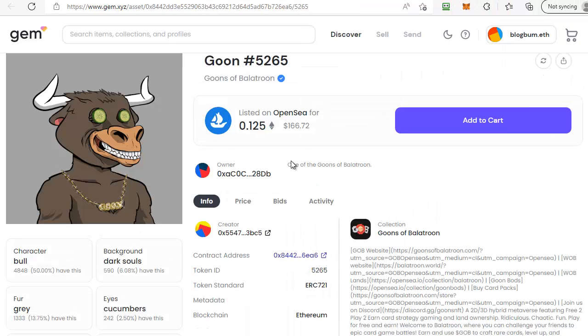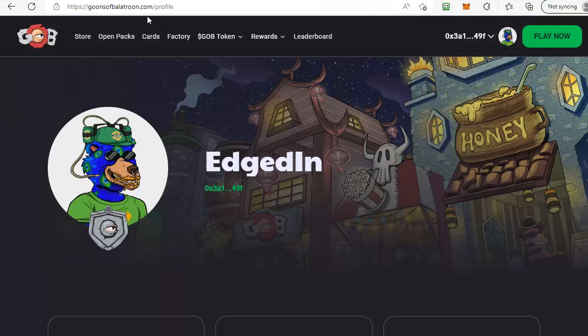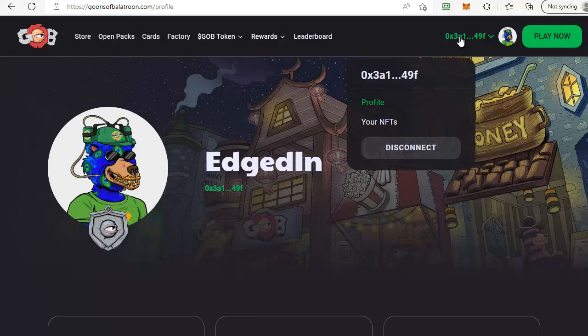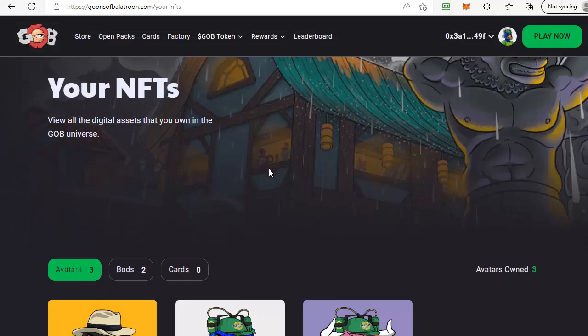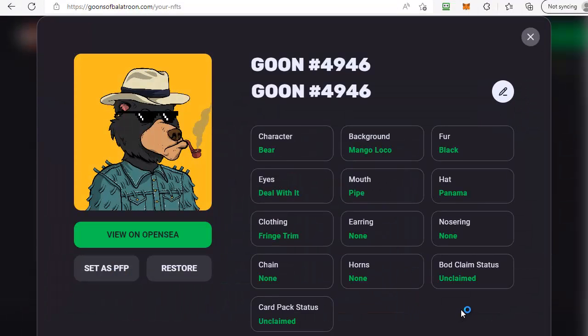Once you have your goon, come to the goons of balatroon.com site, make sure your MetaMask wallet is logged in and connected, then under the links go across to your NFTs. Once that comes up you can scroll down to where you have your NFTs, click on the one that you want to use and it will confirm whether or not it has a bod that's unclaimed. This one does.